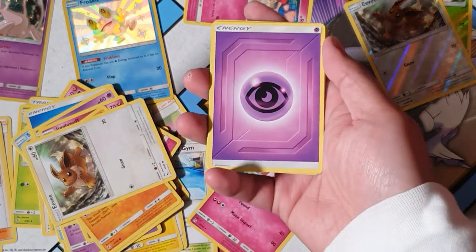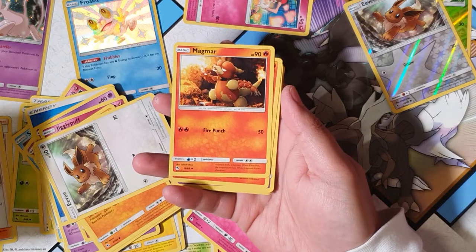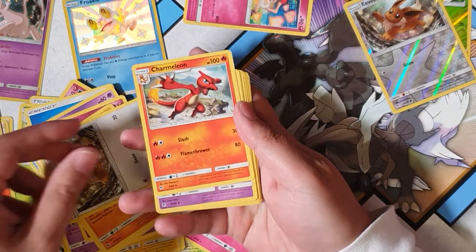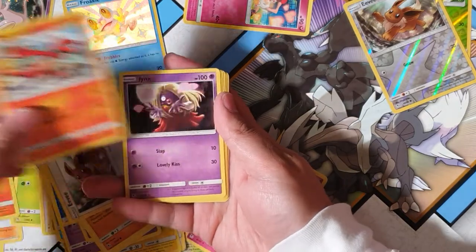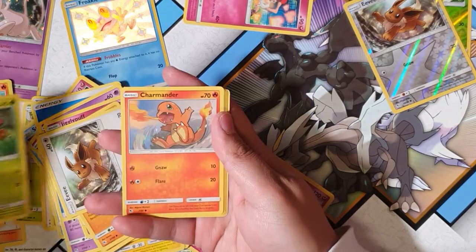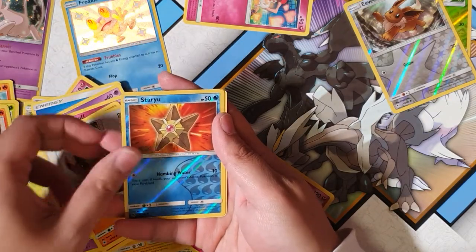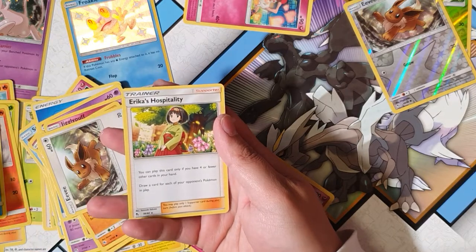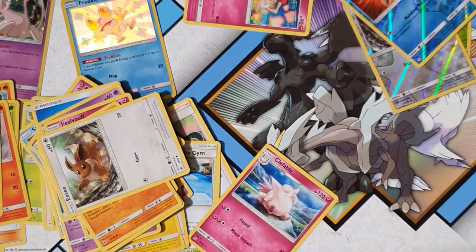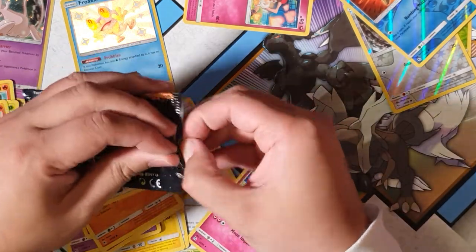All right, that's the code. We have energy, Magma, Charmeleon, Jinx, Caterpie, Paris, Charmander, Slowpoke, Seel, Starmie — and for the rare we have Erika's Hospitality, not even holographic. Come on, don't do this to me please. I might have jinxed myself.